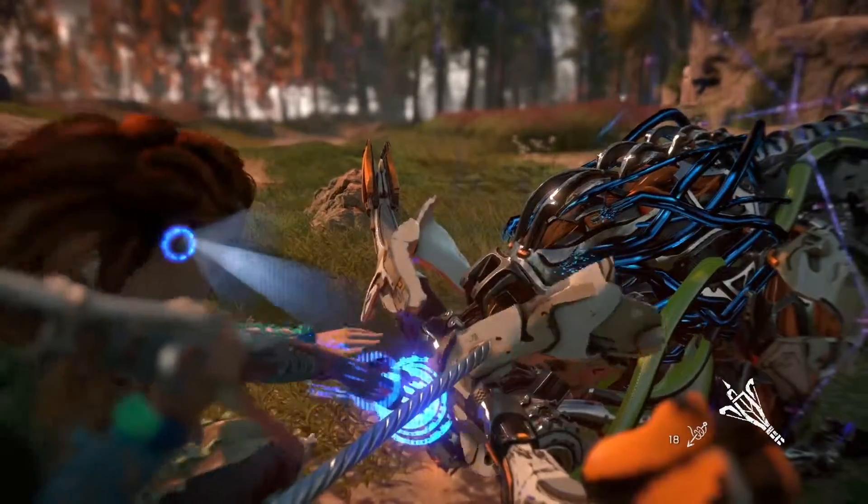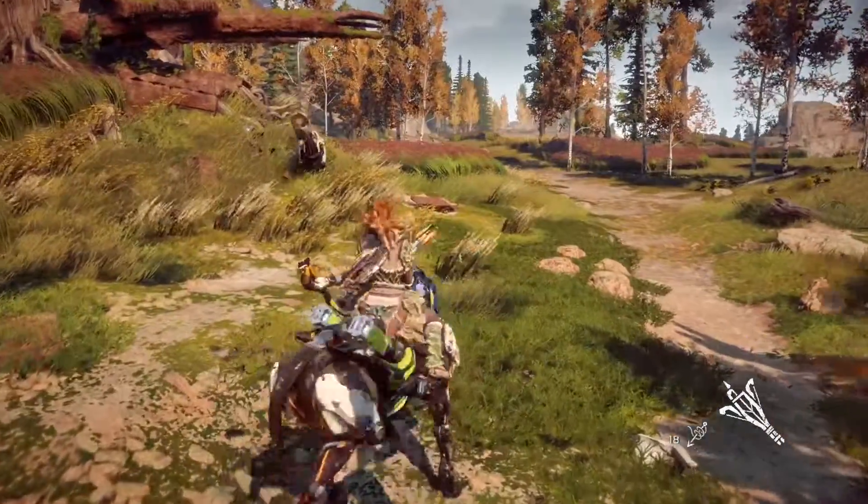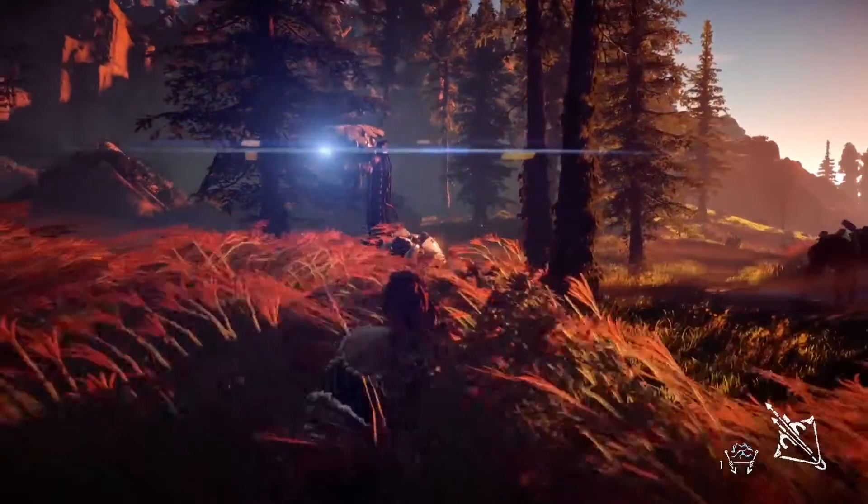Aloy has a unique ability — she can use her spear to override machines. The Broadheads, if you override them, you can use them as a mount. But if you override the Watcher, for example, you can turn its faction, so it will fight alongside and fight for Aloy.